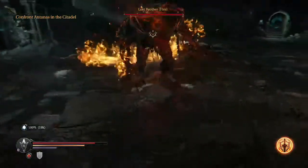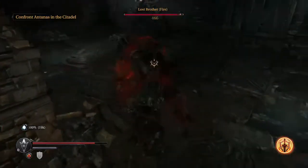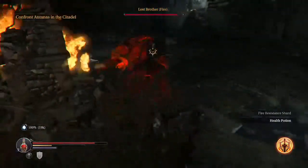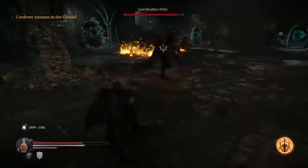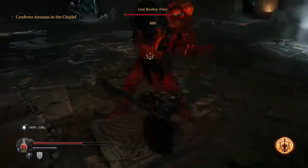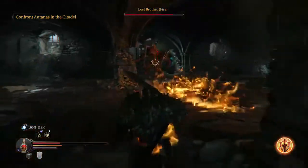the two shields that drop are dependent on which order you kill these guys in. If you kill the fire one last, you'll get the fire version of the shield. If you kill the lightning one last, you'll get the lightning version of the shield.